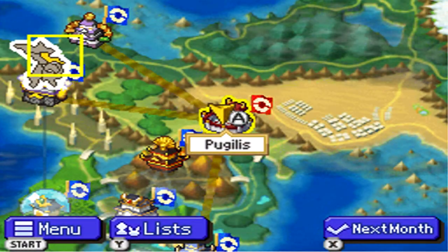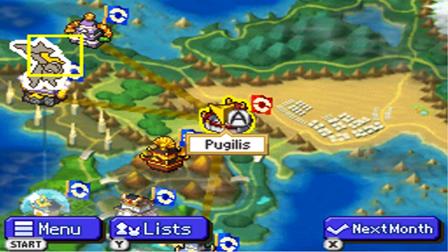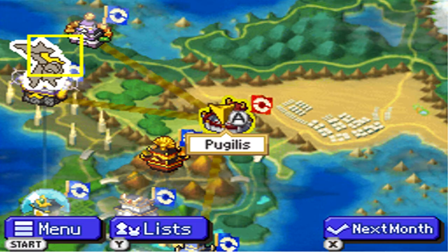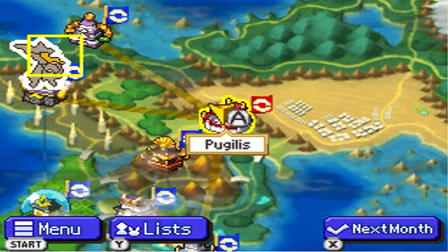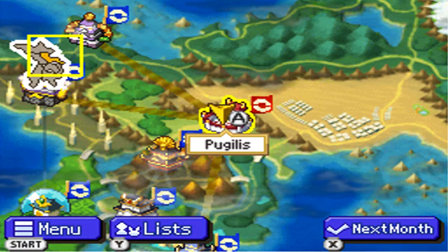What's up guys, this is ShadowblazePhoenix and this is part 7 of my Pokemon Conquest walkthrough. In this part we'll be taking on the Kingdom of Pugilis. Thank you for having a title that's easy to pronounce. Even then I'm probably not pronouncing it properly, but I've heard everyone pronounce it Pugilis, so I'm just going to go with that.